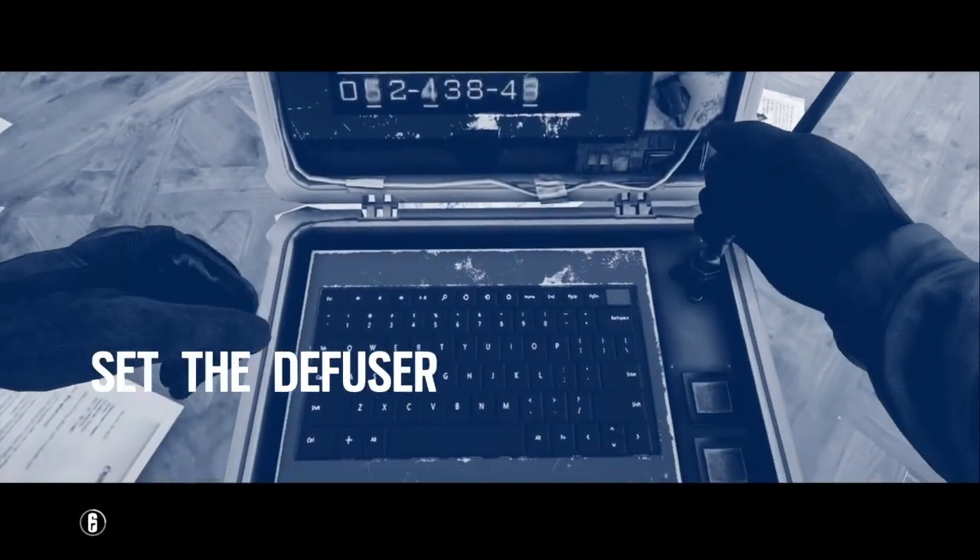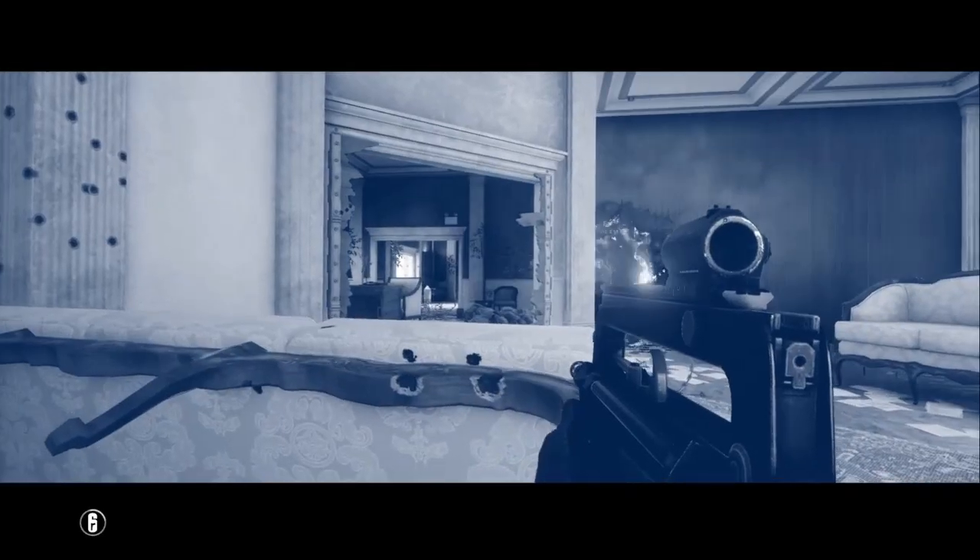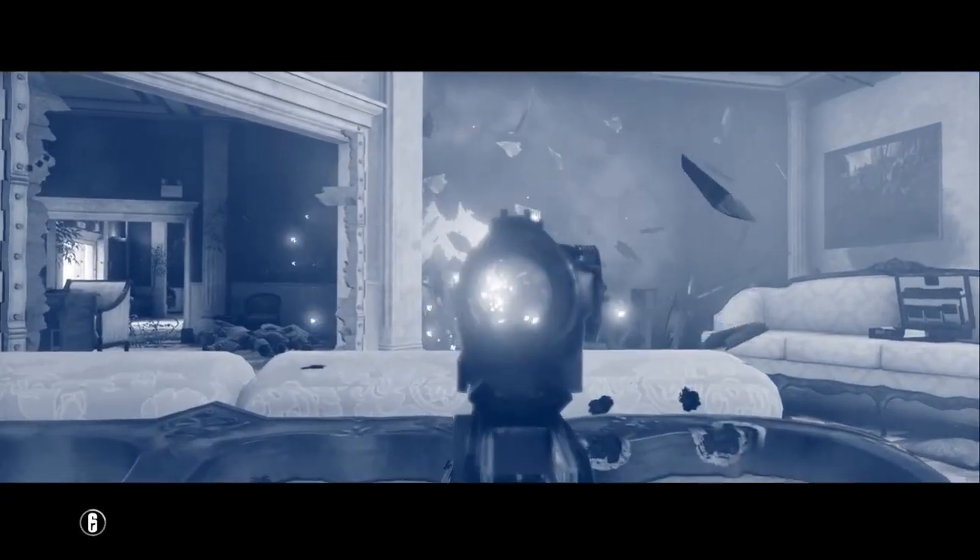We have equipped you with a diffuser. Set it near the bomb to intercept the signal. Protect the diffuser while it completes the sequence.